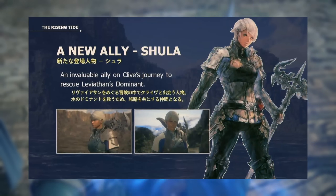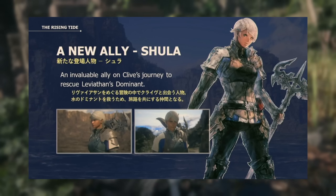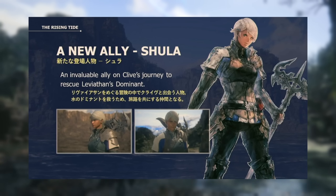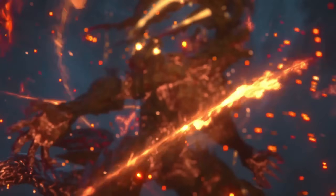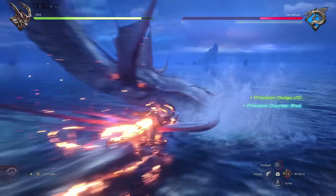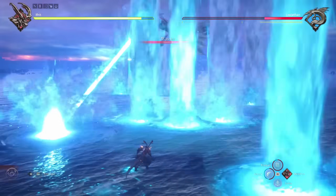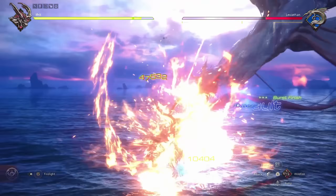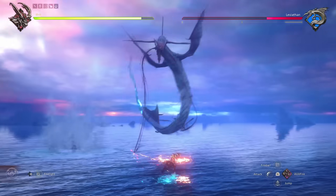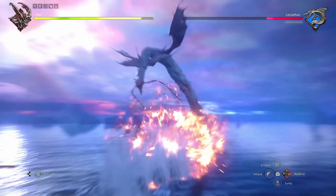In this DLC, Clive will also be gaining a brand new party member, Shula. She's described to be an invaluable ally on Clive's journey to rescue Leviathan's Dominant. This is a big point raised during the panel: we're on a mission to rescue Leviathan's Dominant, yet at the same time we're shown fighting Leviathan. So how are we going to save Leviathan's Dominant by beating the crap out of Leviathan? That is a mystery the team says they're hoping you look forward to with the DLC.